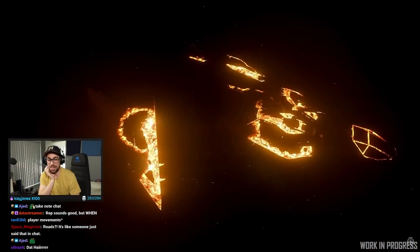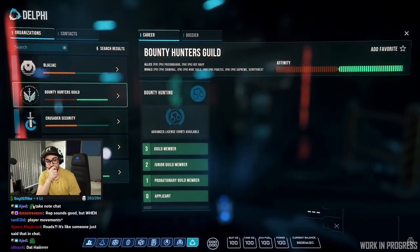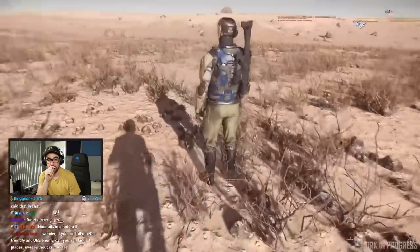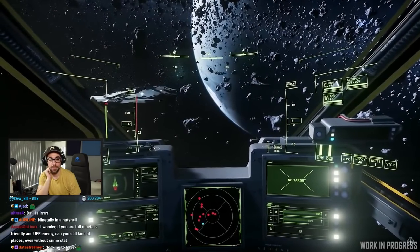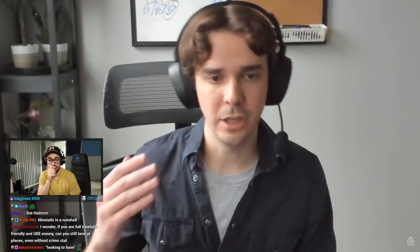We're going to be looking to address that in a multitude of ways - reputation is going to start driving hostility. Nine Tails is high, Crusader Security is really low. As you become more and more friendly, build up that affinity with NPCs of a certain organization, they will begin to shift their opinion of you. You can actually do missions for Nine Tails, and if you get to a certain point in their bar, they will stop shooting at you and start letting you go by, and then eventually even start protecting you. By the same measure, if you start attacking law enforcement or committing too many crimes, Crusader Security is going to start hunting you down and attacking you on sight instead of waiting for you to commit a crime.